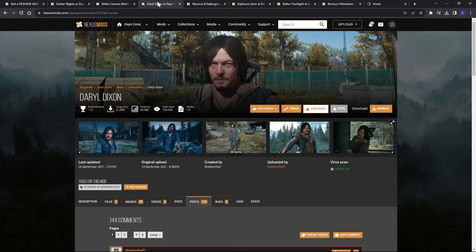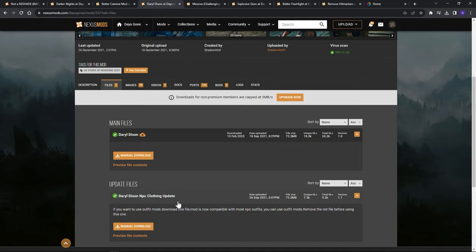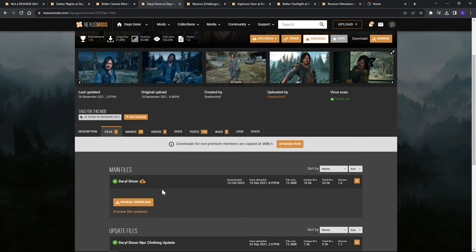The Better Camera mod only has one file so just download that. For the Darryl Dixon mod, we're going to use the main file, but there's also an optional file — that one gives you just the Darryl Dixon head so it stays compatible with other NPC clothing mods. Just make sure most NPC outfits are compatible, read the mod description, and we'll go with the main file.